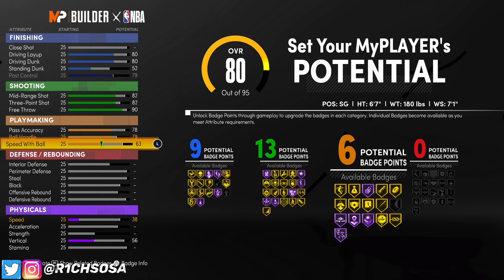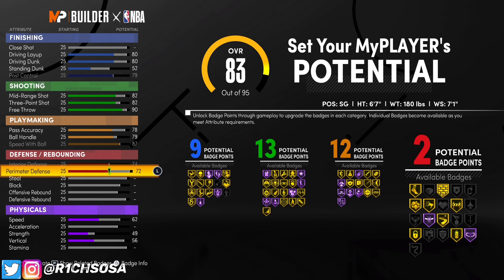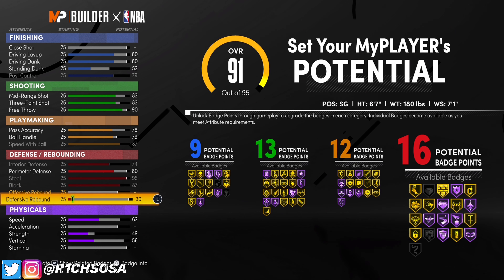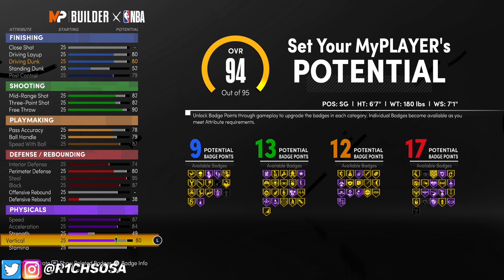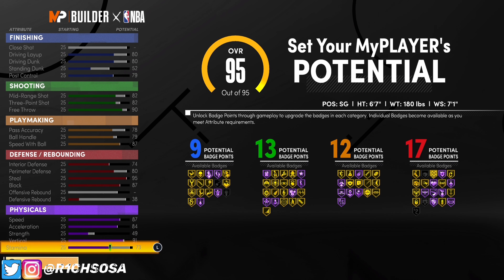For ball handle, put this at 79, and we're going to max out our speed with ball — that's going to give us 12 playmaking badges. For defense, put your interior up at 74, perimeter defense up at 80, steal is going to go up to a 95 so we're pretty much getting a 99 steal, block up to an 87, and for rebounding put your defensive up to a 38 for 17 defensive badges. For physicals, speed at 87, acceleration at 84, skip strength, vertical up to a 91, and stamina you're going to get a 73.